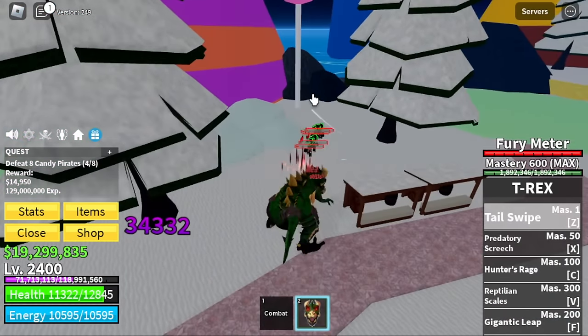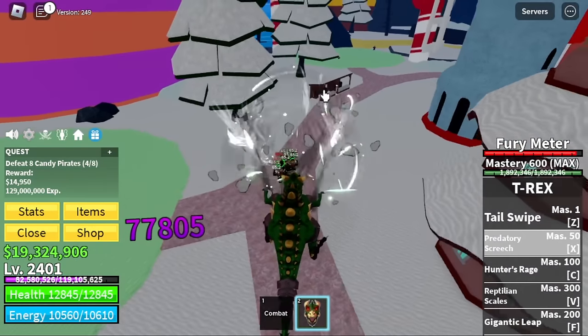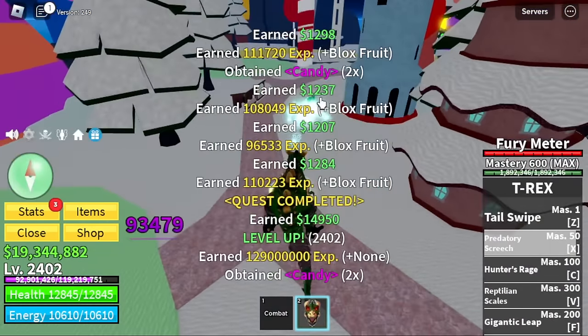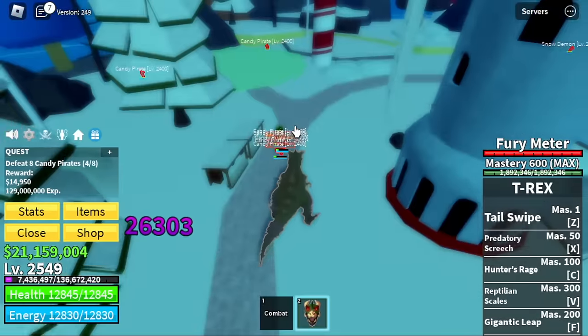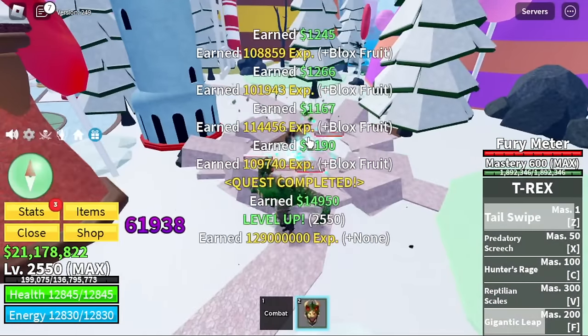There's an event now in the Sea of Treats — make sure to join that. We're gonna defeat Candy Pirates until we reach max level. How about the TK Outpost? Mobs suck there — they're far apart, and if you're using Blizzard Fruit that's good, but they spawn really slow. I'm just gonna stay here or do the expeditions.